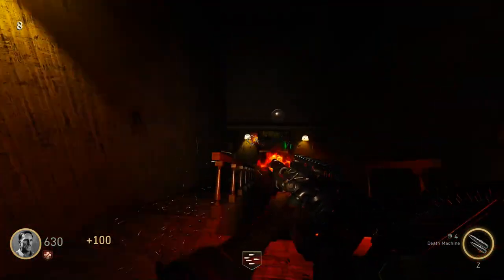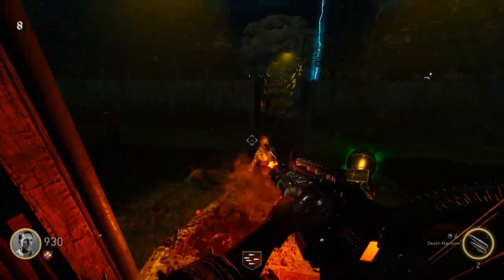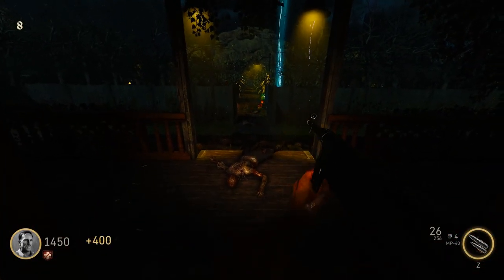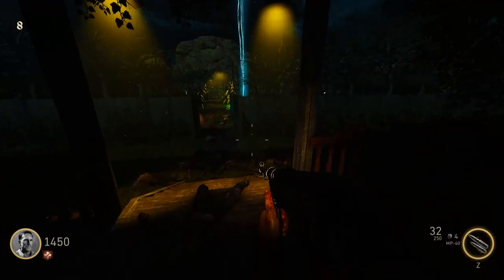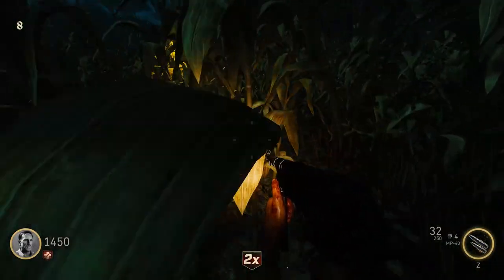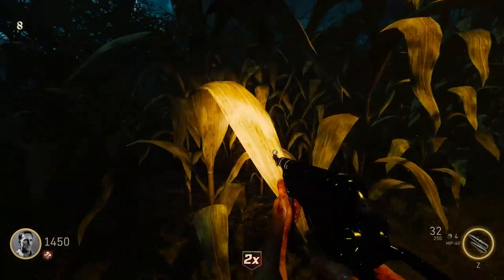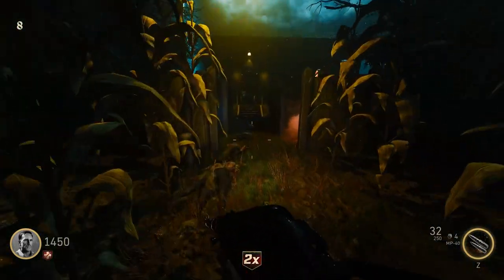Gotta love using the Black Ops 2 Grief quotes that were never used. 'Crush beneath our ears. Rise and squirm like worms beneath our focused magnifying glass.' I hear a drop — double points. 'Such basic mathematics are beneath me.' Sort of good in the corn. Is there anything out here? Why would you plant corn in a field like that?